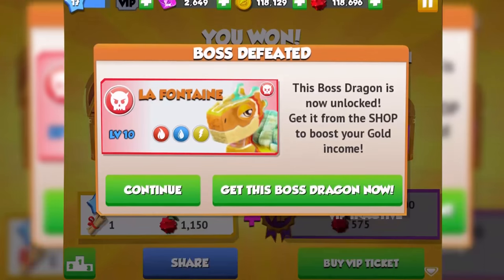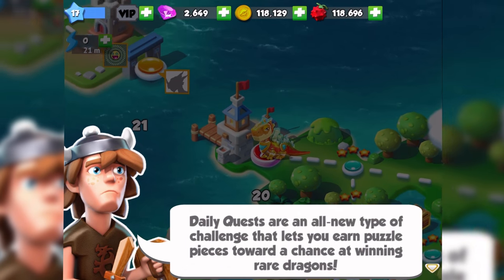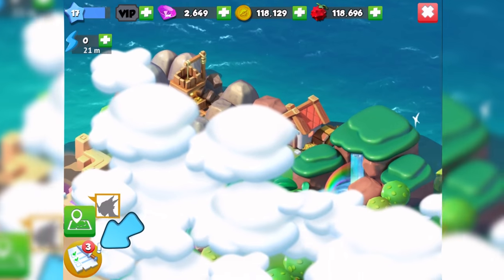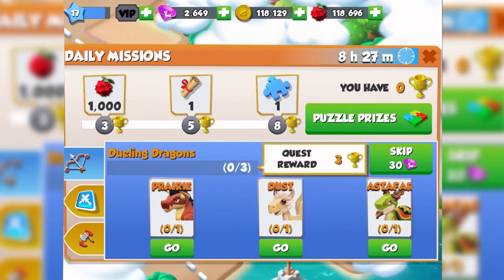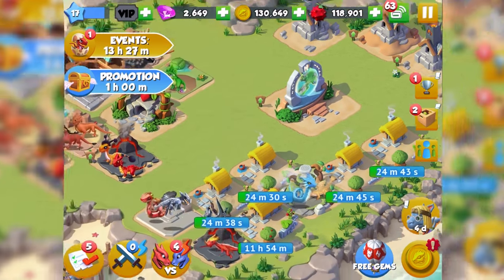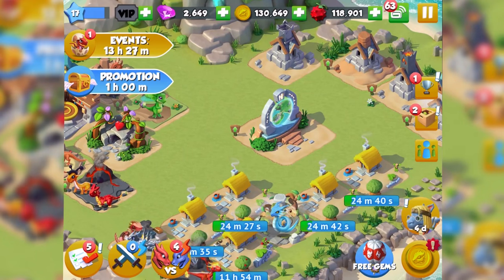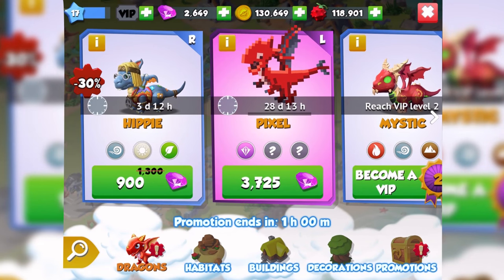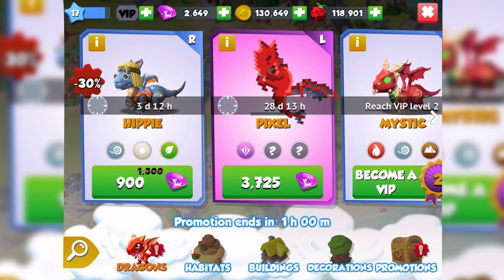Oh yeah, done and done — quest complete! VIP ticket. Oh, who are you? Oh, these are real people — this is how far they've gotten, it goes on even further. Let's go back and play my rewards. I was wanting the emperor dragon but I don't think I can get it. Oh my god, pixel dragon — that looks awesome! No, it's too much. VIP dragon's 30% off but the pixel dragon, look at it!